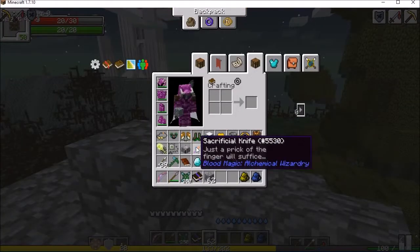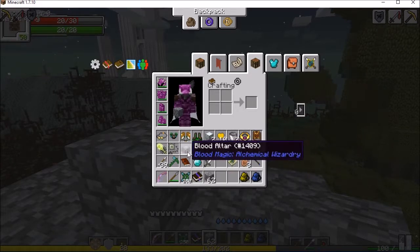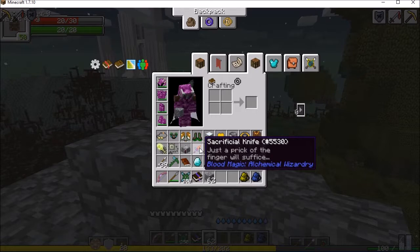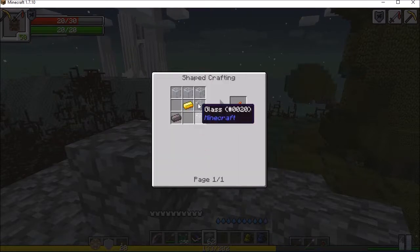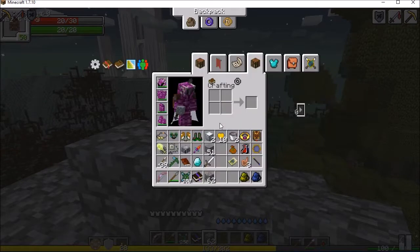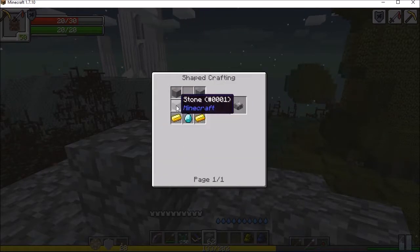There's the looming shadow of something I'll get to eventually in Twilight Forest — just to show what it was supposed to be about. What it was originally designed to be: one of the quests was originally supposed to reward a sacrificial knife and a blood altar for Blood Magic. The sacrificial knife is some glass, a gold ingot, and an iron ingot. The blood altar itself is a diamond, a couple of gold ingots, some stone, and a furnace.